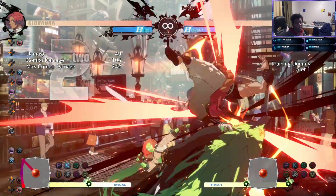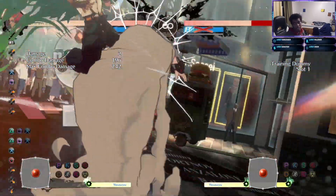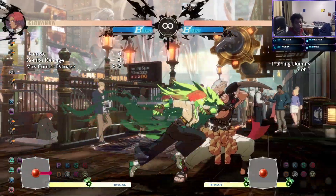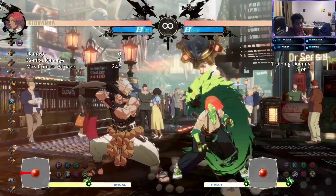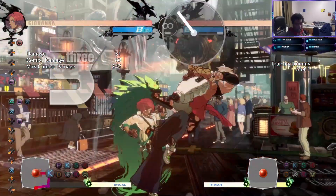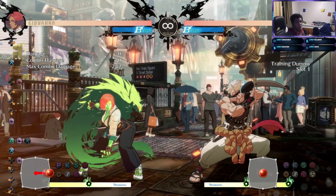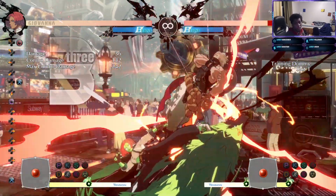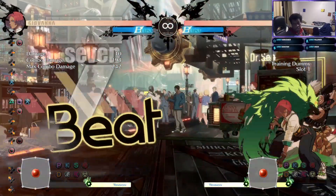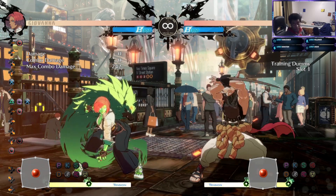Those are my two BnBs I've been using. Being able to RC from pretty much anywhere and get an easy wall crush is really massive, and the fact that you can mix people up constantly using the dog and going straight into RC after hitting a string is very important. The best thing I recommend is trying to get someone in the corner, because the combo capabilities are just insane.